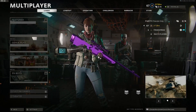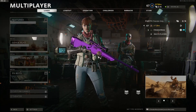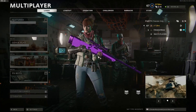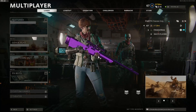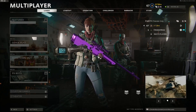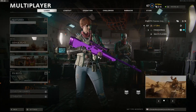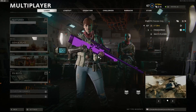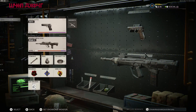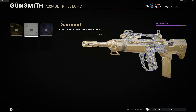What is up guys, your boy Joe back in another video. Today we're going to be doing another Call of Duty Black Ops Cold War camo glitch. I did a video like this yesterday for the purple diamond on any gun. I'll include it in the description and at the end of this video. Today's video is going to be about the multiplayer diamond. In this game there are two diamonds — purple diamond for zombies, and regular diamond for multiplayer. This is the regular diamond right here.